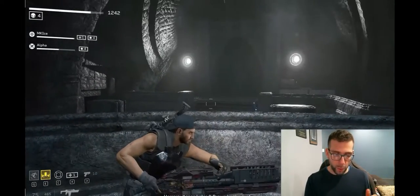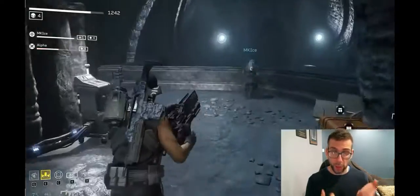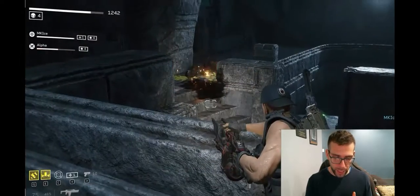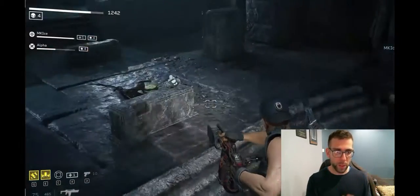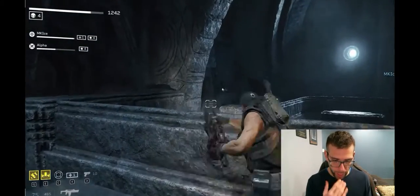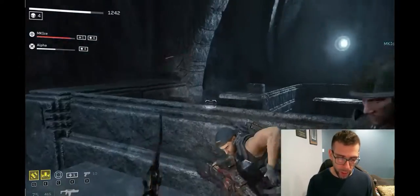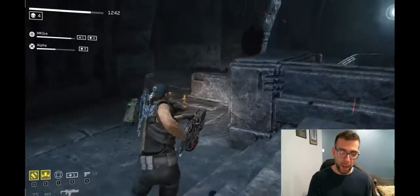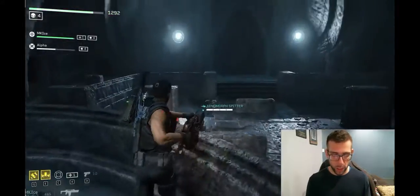There are also four classes to choose from: the demolisher class, which gets a smart gun that auto-locks onto enemies as well as lock-on missiles and a shockwave stun attack; the gunner class, which runs a little grunt sentry; technical, which gets their own turret; and phalanx, which gets a nice shield that comes in handy for blocking and lunging xenomorphs.